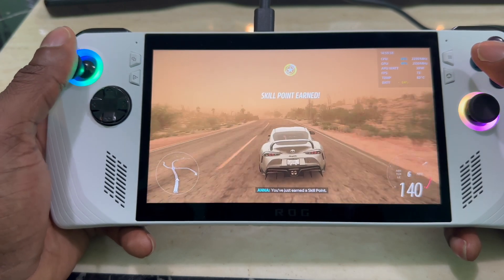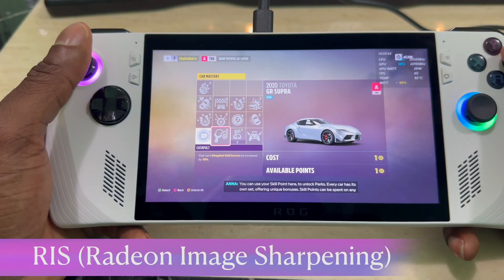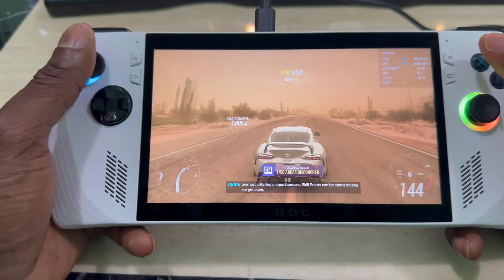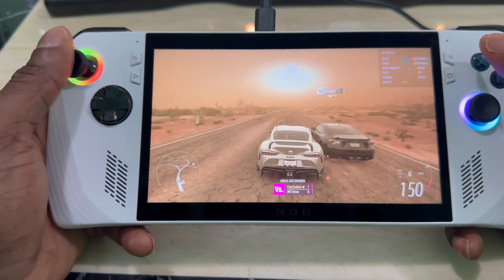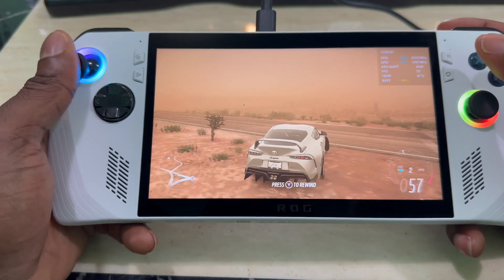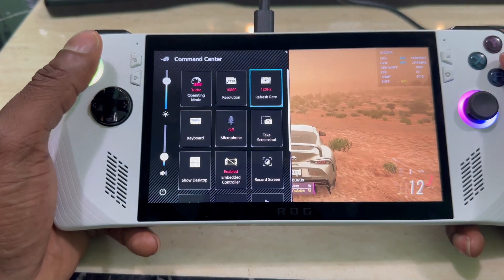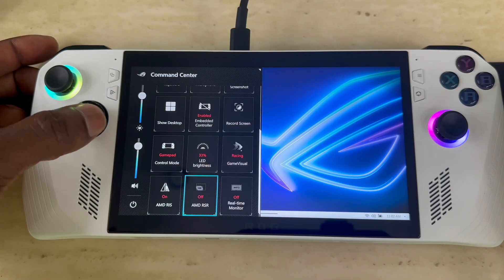The second feature I want to show you is RSI. RSI is a very good feature — it sharpens your image. If your game out of the box is not really sharp, this helps sharpen the image of the game itself because the system forces the game to get sharper. If you look at the edges in some games and they look jagged, this gives you a better experience and makes it look way better.